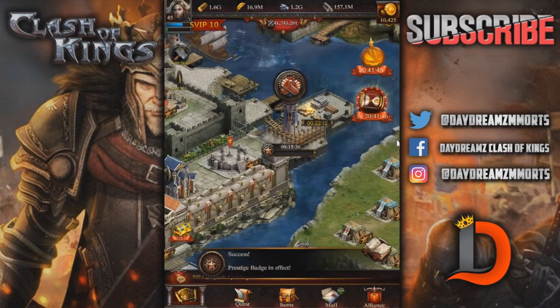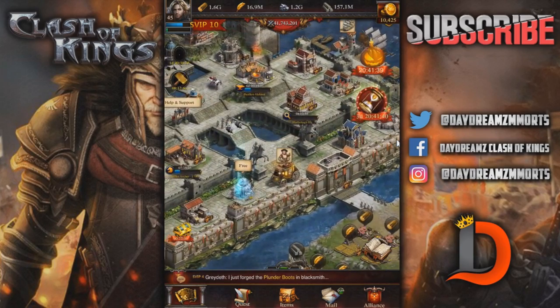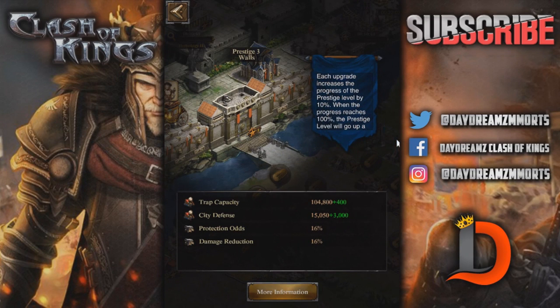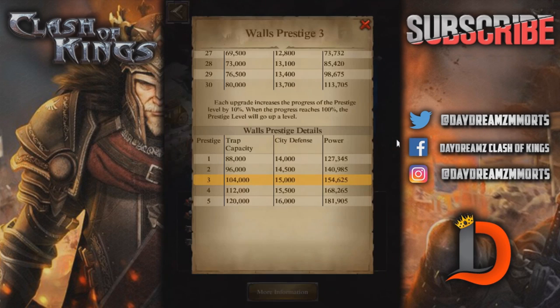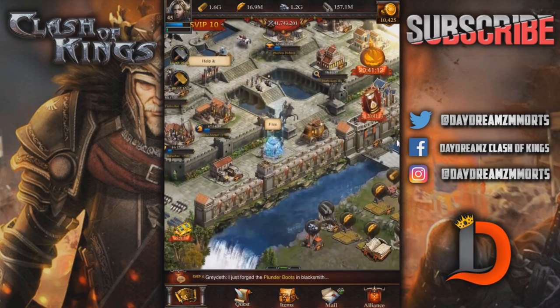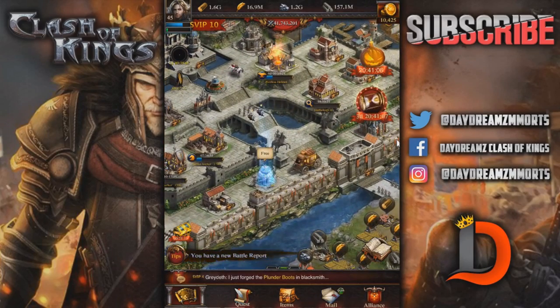We're going to recruit a second builder and I'm going to start prestiging the Watchtower. Let's get all the ones inside my walls done first. Speaking of that, let's do the wall. My damage reduction is 16% — that's from a Prestige 3 wall. You can increase city defense by 500 each time. The wall is one of the ones where I don't really think it's going to be worth increasing. You're going to get your trap capacity up each time you upgrade, and your city defense — but I don't think it's worth all the resources, badges, and speed-ups. The walls are probably the least important one out of the bunch.